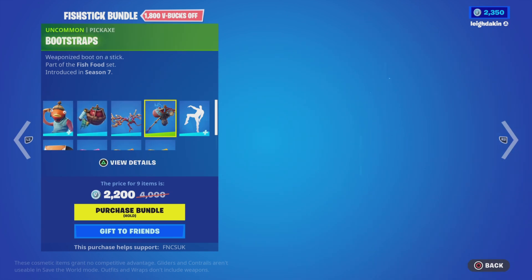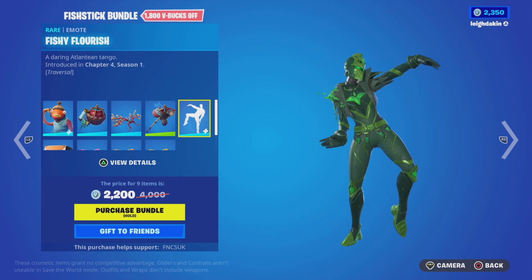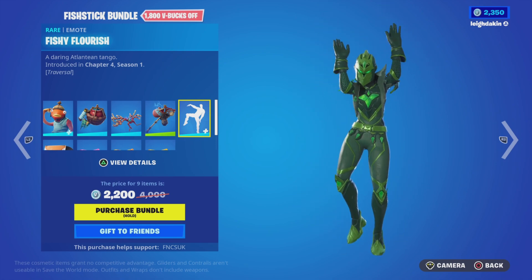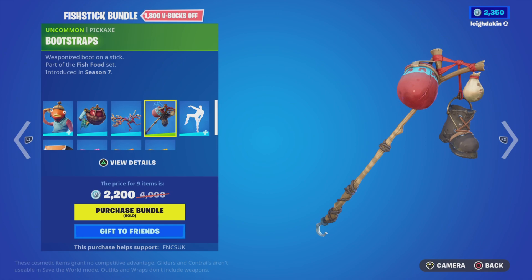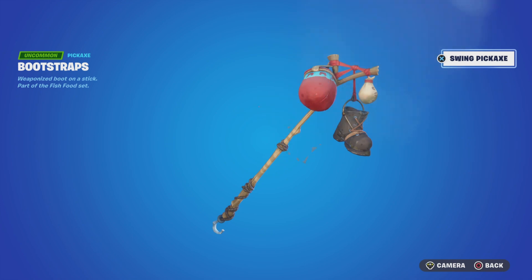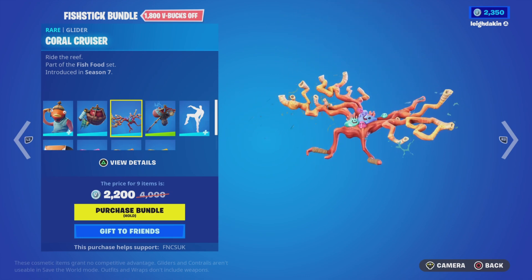We'll have a look at the Fish Stick bundle today. It's got the Trise Flourish emote, the Boost Drag pickaxe — kind of a wet sound — and the Cold Cruiser glider that makes a tune as you glide all the way down.